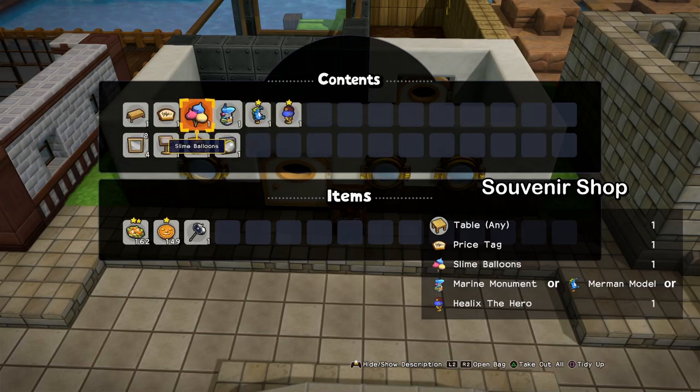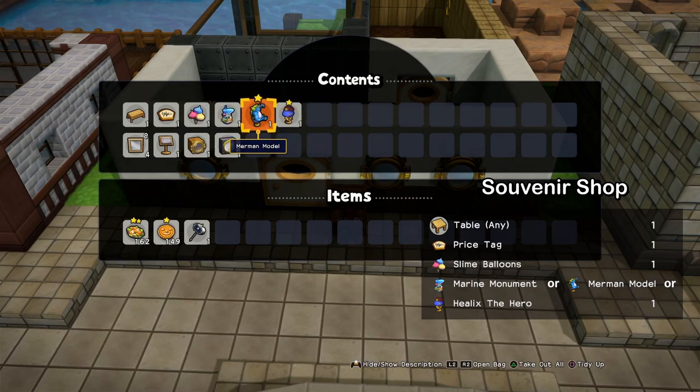First we need a souvenir shop. You can choose from art pieces: a marine monument, the Mermin model, or Helix the Hero. The Helix model you unlock when you take 10 different monster types to the island. The Mermin model you get from Coral Cay island — defeat a blue Mermin swimming around and he drops it. And Helix you get when you catch all 40 types of fish. I also have a video guide about that.